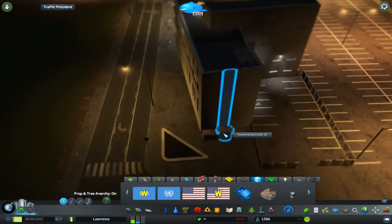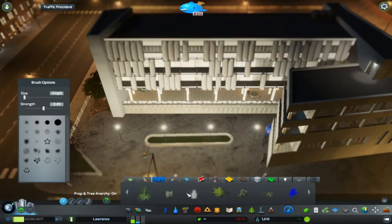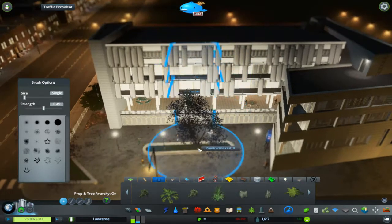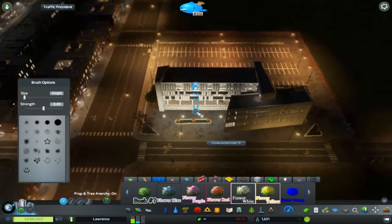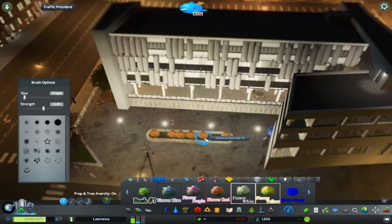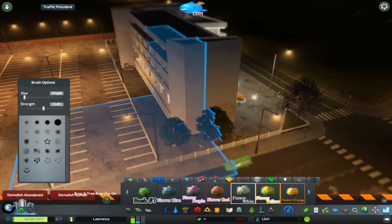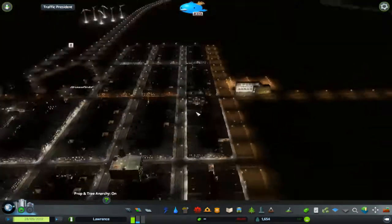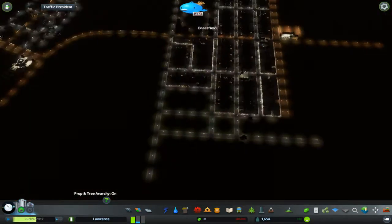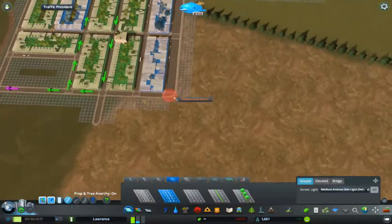Putting in some dumpsters — not sure if the accessibility for garbage trucks is good enough but I just rolled with it. Something weird about this school is that the little sims, when they go to the school, jump up a full 10 feet to get into the center courtyard. It's pretty weird how that plays out.